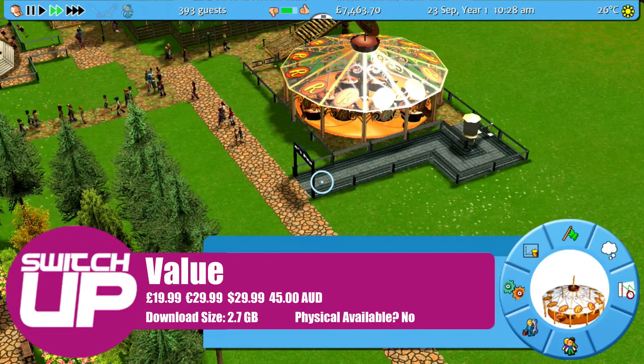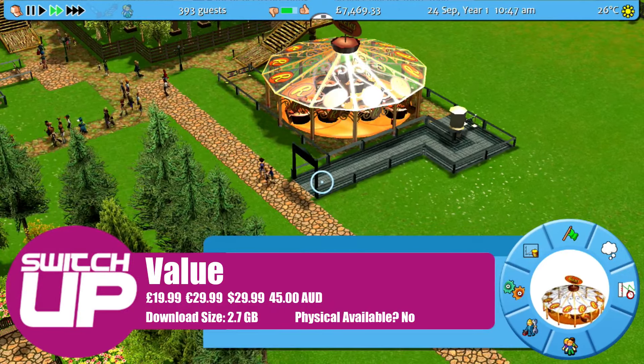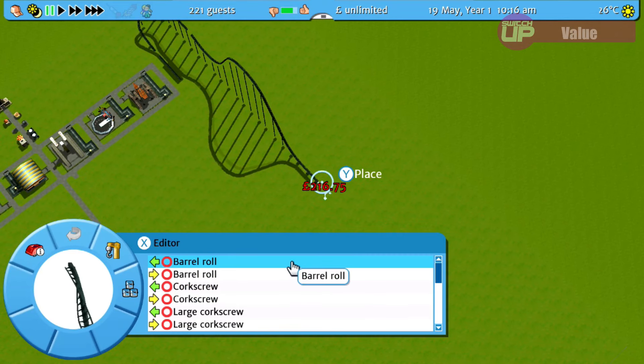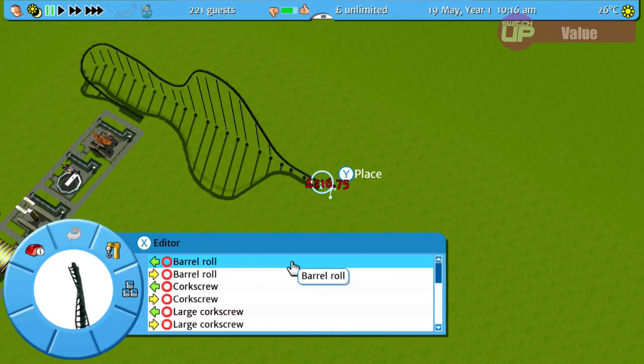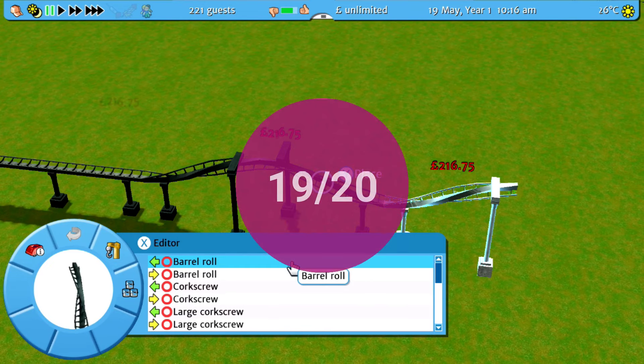Roller Coaster Tycoon 3 Complete Edition costs £19.99, $29, or €29.99, or $45 Australian dollars, and it will take up 2.7 gigabytes of your system storage. As far as I'm concerned this is pricing almost done to perfection. Yes the game is 16 years old but the gameplay holds up just as well today, it's insanely replayable, has some quality of life tweaks although maybe could have had a couple more, and includes all of the expansion packs from back then. The only thing holding it back from a perfect 20 here is the exchange rates between regions, which is pretty wonky especially for those in Europe — although from a selfish point of view it's actually nice that the UK benefits from this for once — but value gets 19 out of 20.